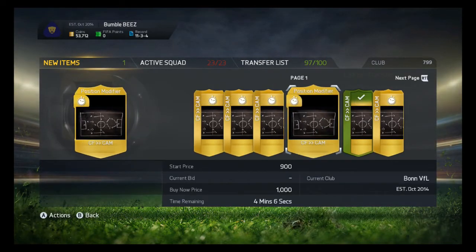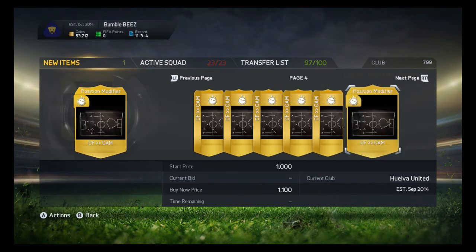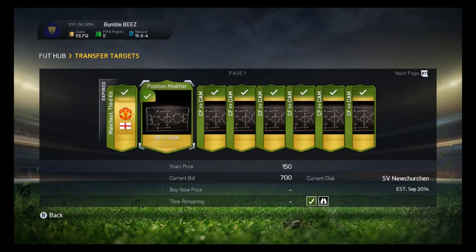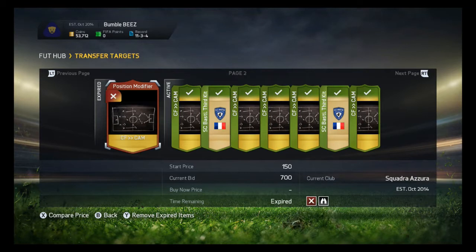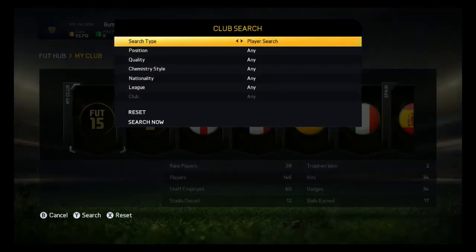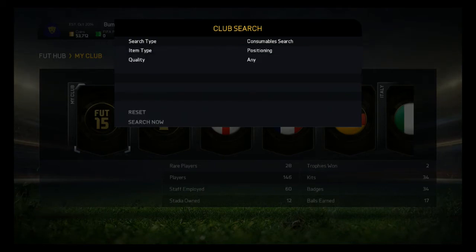I have here already some center forward to CAM position changes and I just compare prices on the market, as you can see. I already bid a little bit. Let's see — those already expired, I won all of them. I'm gonna sell them later on the market, well around 950 to 2000. It depends on the market price but I'm buying a bunch.